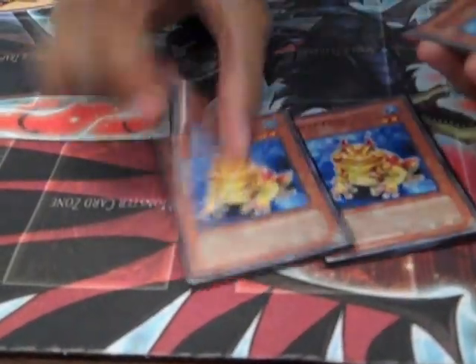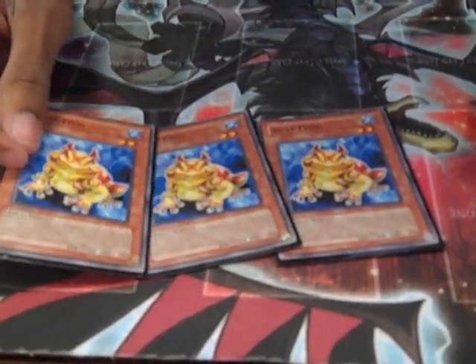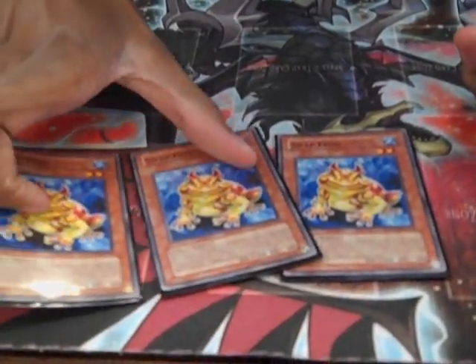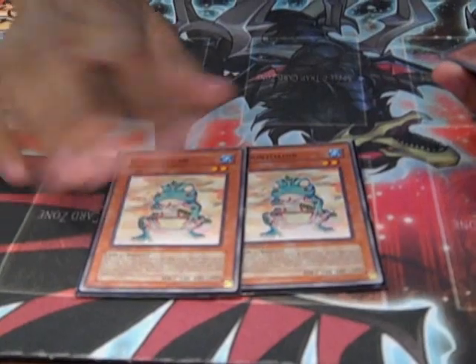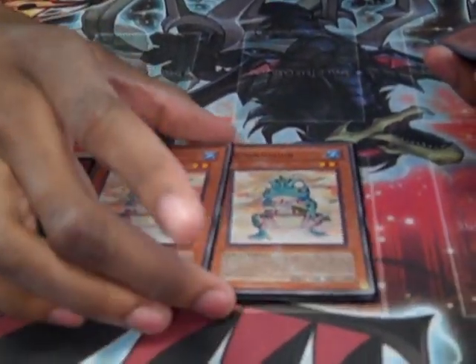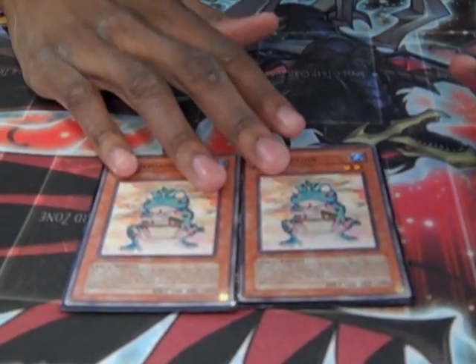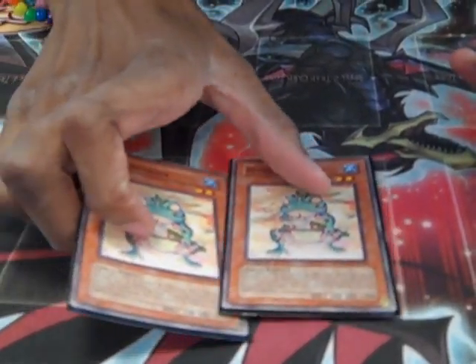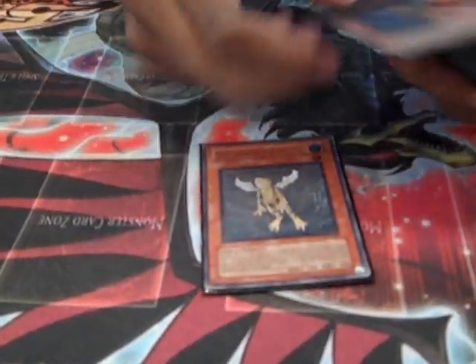Alright, so first off, two subs to show. Main part of the deck — you tribute frogs to get him in the grave for the FTK. Three Swap Frog; he's pretty much like a Dark Hole for frogs. You can special summon him by discarding a frog, and then send one frog from your deck to the graveyard. Two Ronin Toadin is the main part of the deck — this is the OTK. You remove from play one frog-type monster in your graveyard to special summon him, and then you just keep ditching him with Mass Driver.